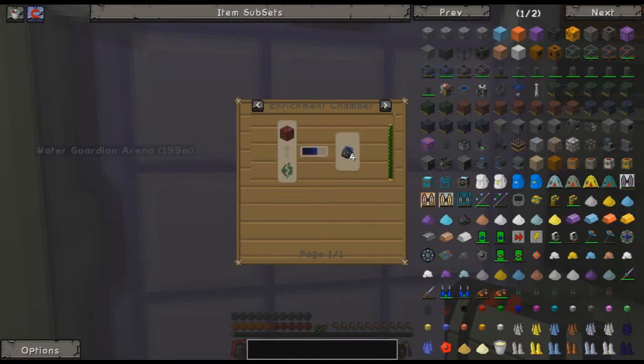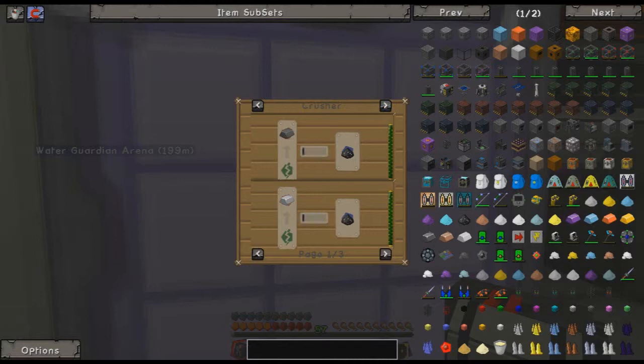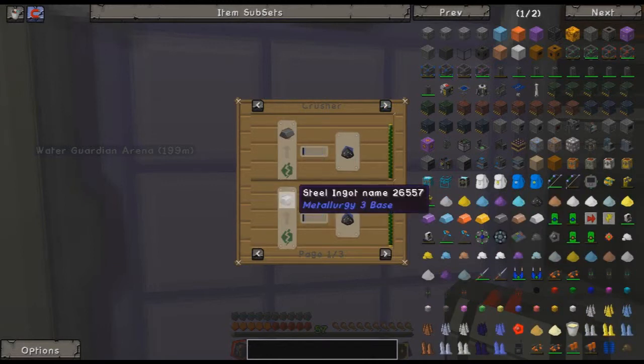I've been to the nether, I just haven't found pig ore. I need to crush her if I can — no, that's steel, I thought that was iron, it looked like iron.